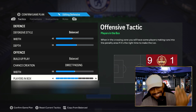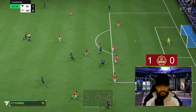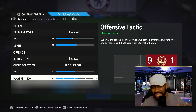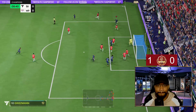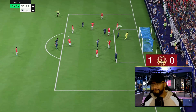Players in the box is six. I tried it on five and five was good, but it wasn't good enough in terms of trying to get the ball in the box and create more chances. So I went from five to six and six was just right for me. Corners and free kicks is on two.